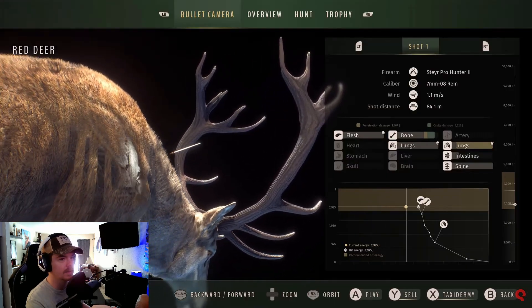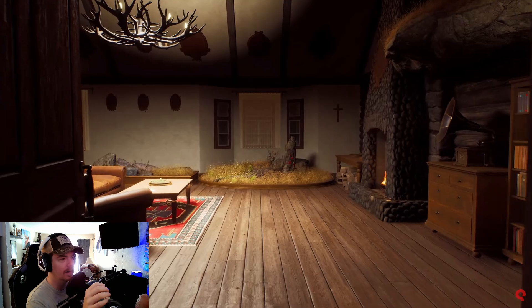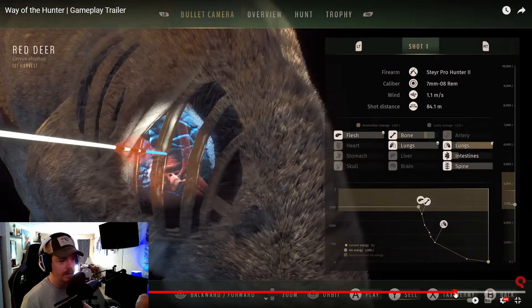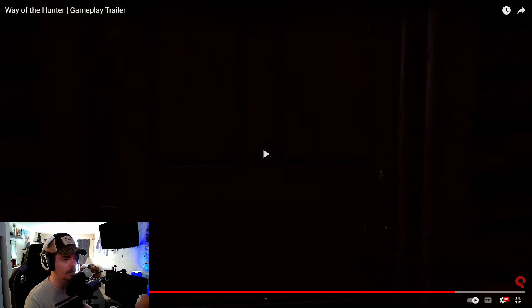And there's our harvest screen. Let's take a look at that. That animation is so cool — shows you exactly what you hit. You went through the bone and into the lung, just missing the heart. So the harvest screen is really cool. You can cycle through tabs using the triggers for trophy score and things like that — that's the bullet camera. On this screen you can see exactly what you hit: the flesh, the bone, lung, spine — you can see everything. The wind speed, shot distance, caliber, the firearm — everything's up there. It shows this is your first harvest, so you can see how many harvests you have of that animal. Really cool.